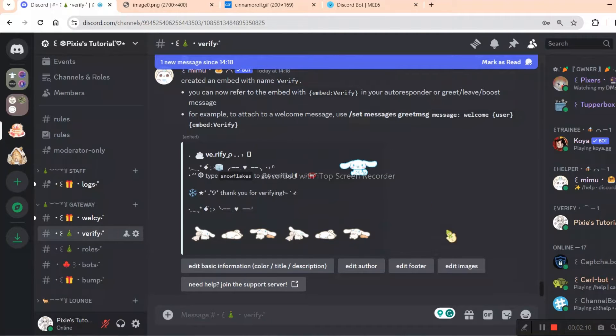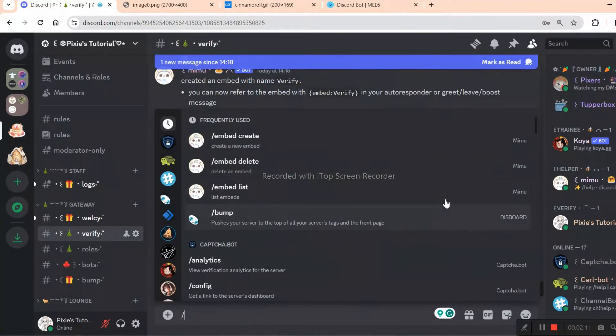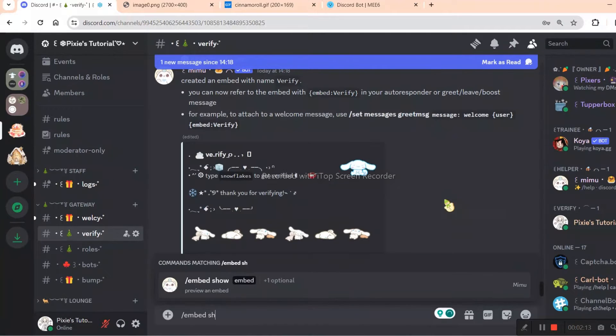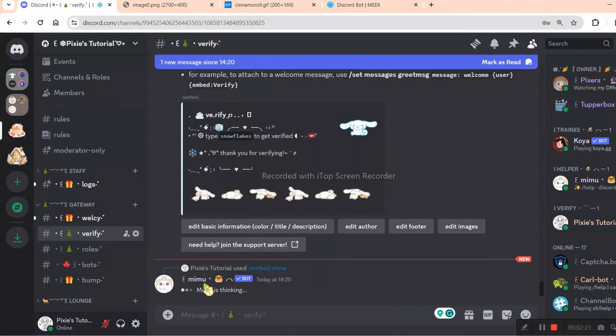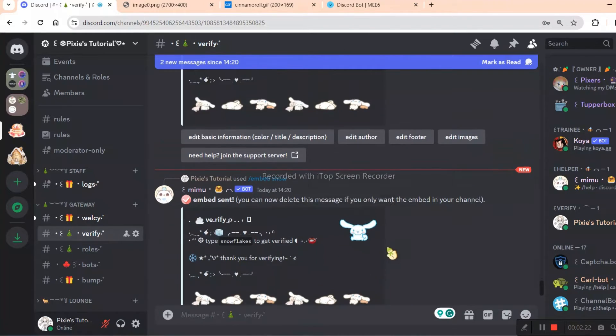Now we are officially done with creating an embed, but I will show you one last thing. Just use this command. All the commands I am using in this video will be in my video's description. All you need to do is copy and paste it — I am actually making your life easier.